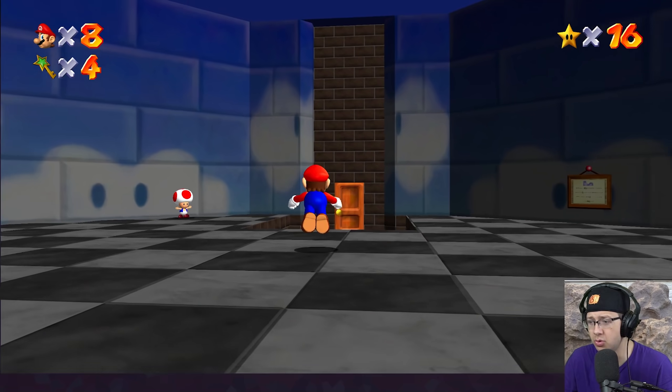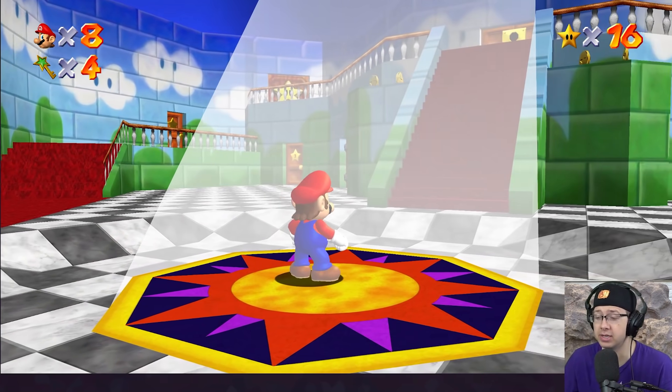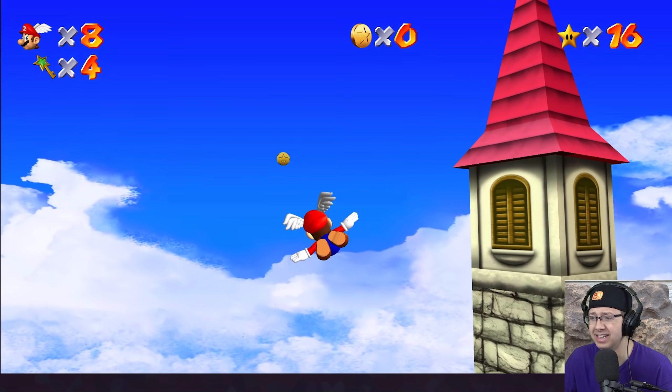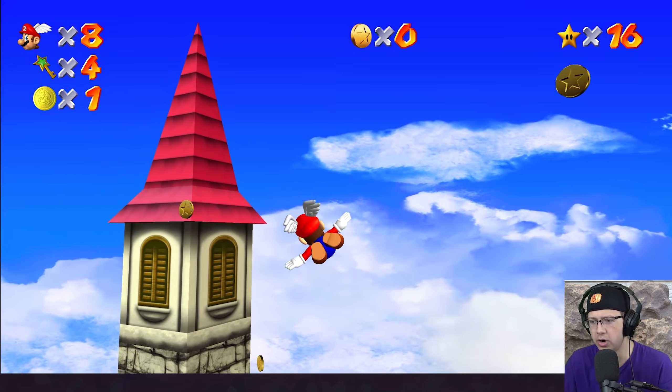Let's go to Cool Cool Mountain — we'll check that out. Ah, this is so much fun to re-explore. Let's do wing cap. Okay, let's do it. Oh shit. Yo, okay — there's a Wario coin! We found our first Wario coin. Let's get that. I missed it like an idiot, let's get it. So we got our first Wario coin.